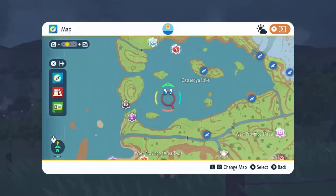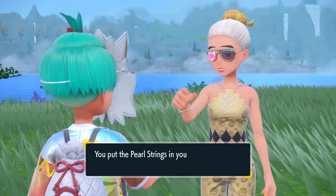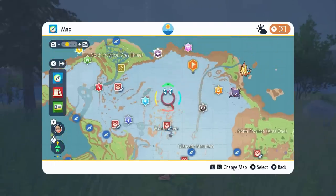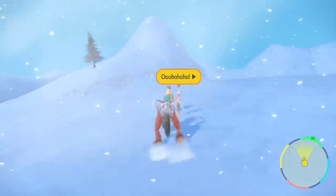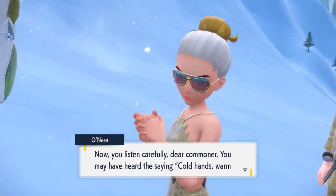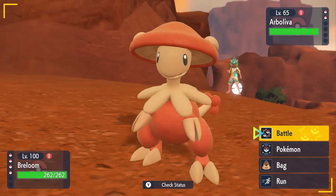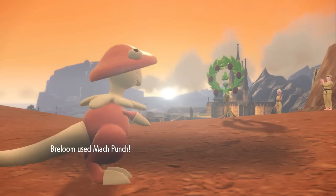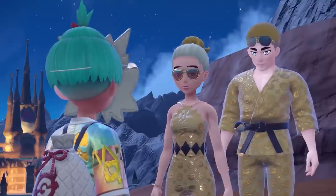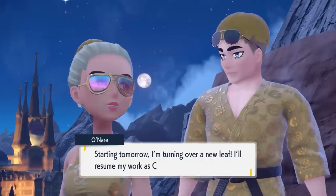Next up they head back to Paldea, so find them on the small island on Cascarrafa Lake — the reward this time is 10 Pearl Strings. After that, head to the north area of Glaseado Mountain, marked on your map, where you'll get 10 Big Nuggets. Finally, they move to their last location at the edge of the Area Zero Crater. You'll have one more battle, where she uses Obliva and Persian. You'll get a big Pokémon Dollars reward — especially with the Amulet Coin — plus 25 Big Nuggets and the Glitterati Suit Case for your Rotom Phone.